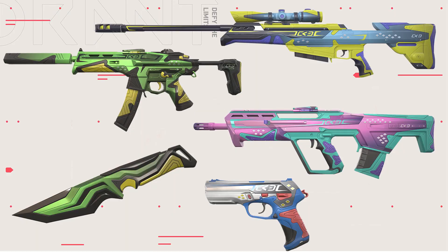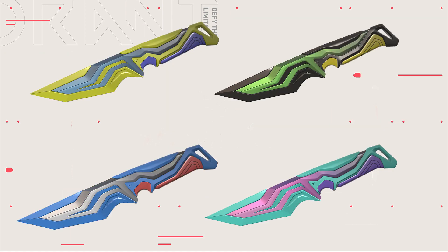Next up we have what I usually call the main collection of the battle pass — the Striker collection. It's the main collection because it has the colorways and the knife. The knife is probably the biggest disappointment for me personally in this battle pass.